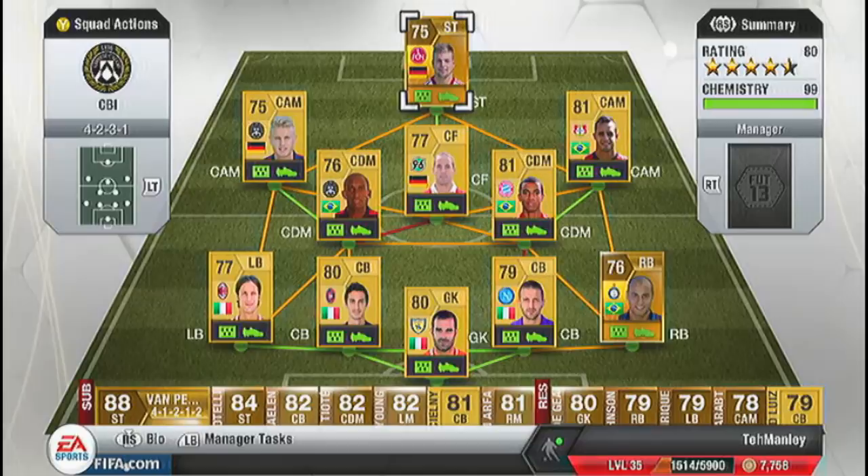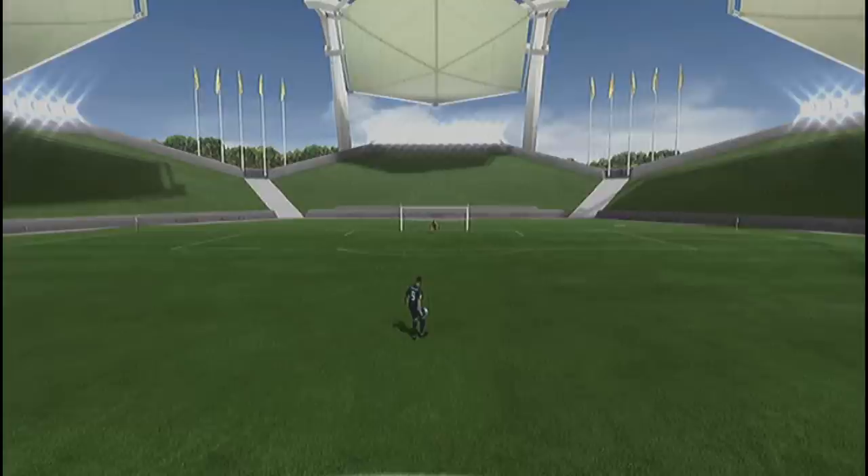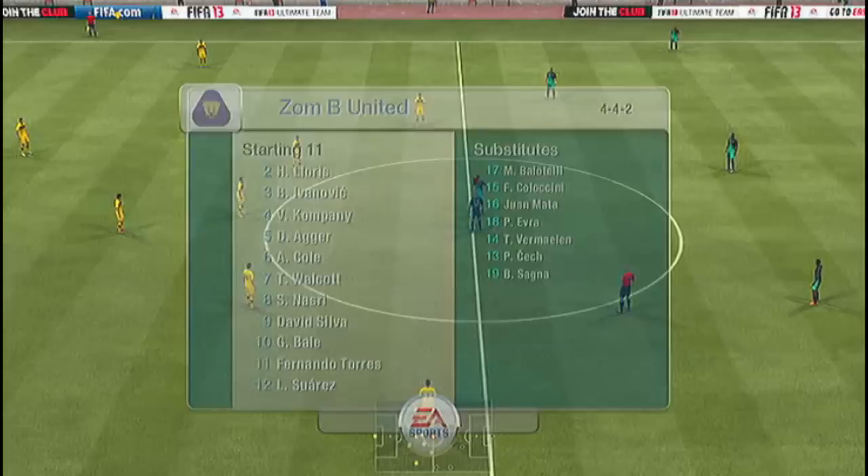So there's the team — only 2 rare players in there. I was hoping for an easy game, but I got this team: a 4-4-2 Premier League side. Suarez and Torres up front, Bale, Nasri, David Silva, Walcott. Informed Ivanovic, informed Daniel Agger, Ashley Cole, Kompany. Lloris in the net. I was like, oh no — I'm absolutely going to get murdered here.